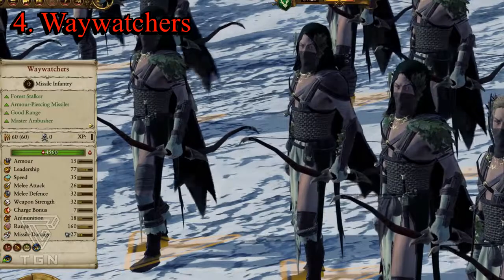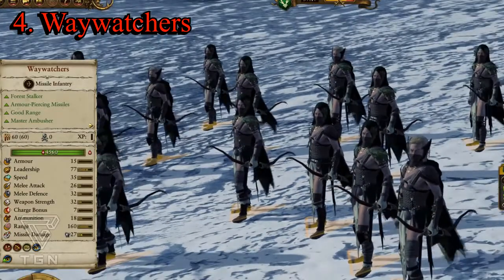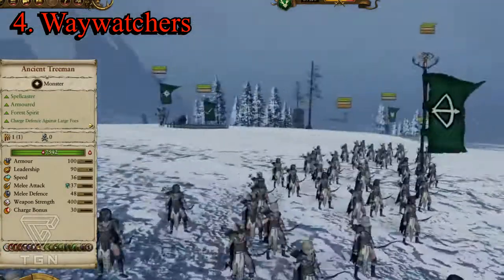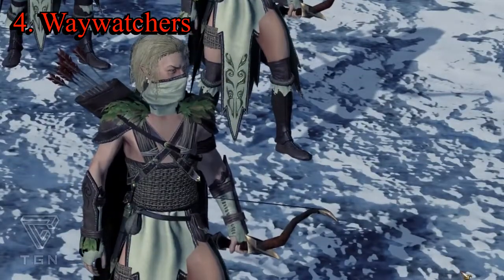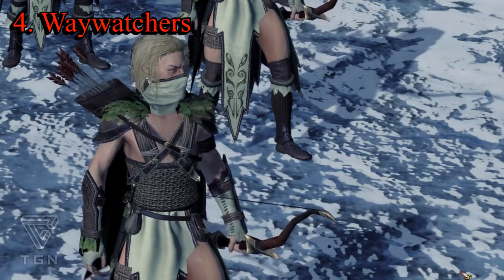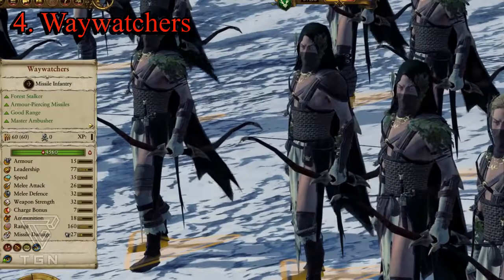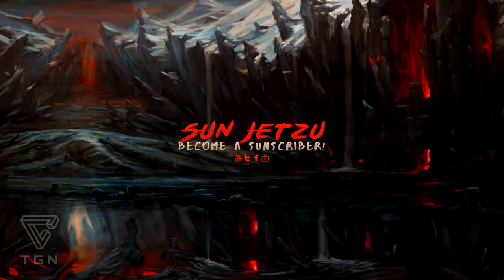The Waywatchers have the Forest Stalker ability, armor-piercing missiles, good range, and can shoot in all directions while running. They are master ambushers — this unit can move whilst hidden in any terrain. They also have the Hawkish Position ability: +70 meters plus +25 armor-piercing missile damage. It's a powerhouse range unit and also has Vanguard deployment. Armor is only 15, but leadership is 72, speed 35, melee attack 26, melee defense 32, weapon strength 32, charge bonus 7, ammunition 18, and a range of 160. Definitely a unit to look out for.